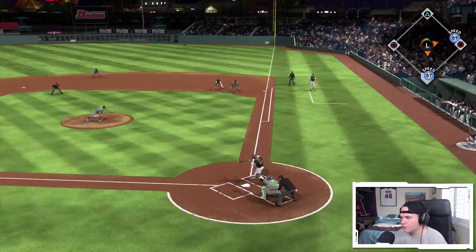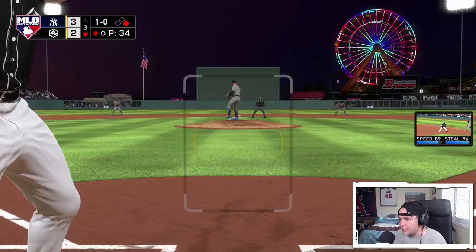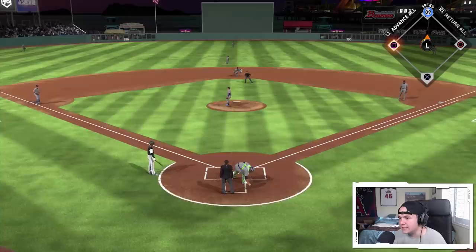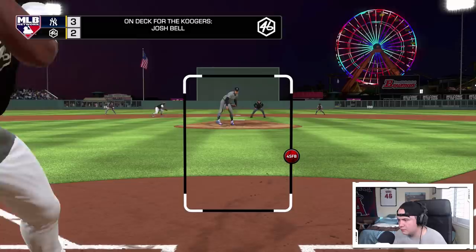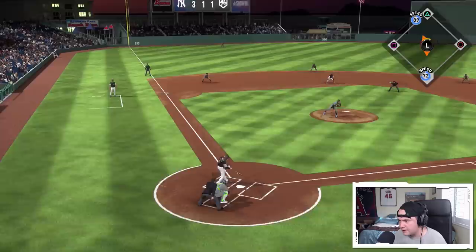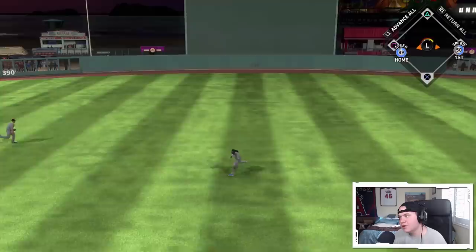These high fastballs lately, they have been my kryptonite. I don't even have an answer for it. I'm always under it — I gotta be better about getting my PCI to the top of the zone. 2-0, I think I'm gonna go hit and run. Oh, never mind, that's gonna be in the dirt. We're gonna easily be safe at second base. 3-0, I'm swinging. 3-1, I'm still gonna go high. Thank goodness we stole second. That's going down — 89 speed — we're gonna tie the game! I'll take it man, that was a 3-2 count as well.